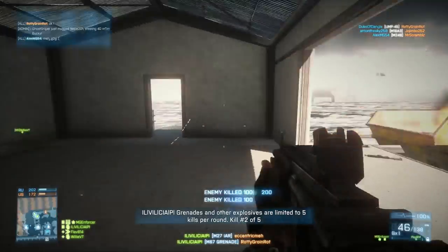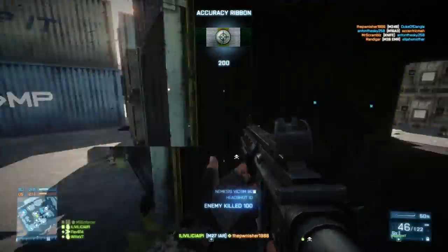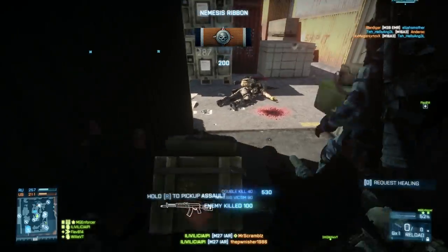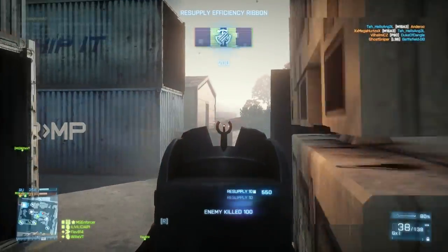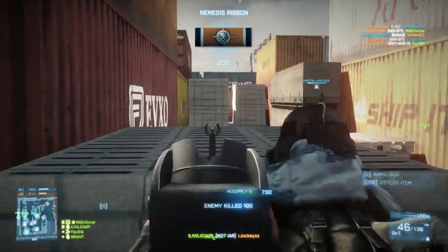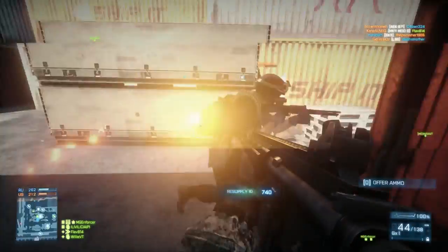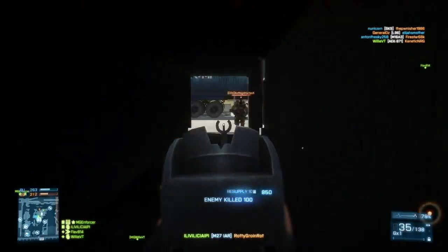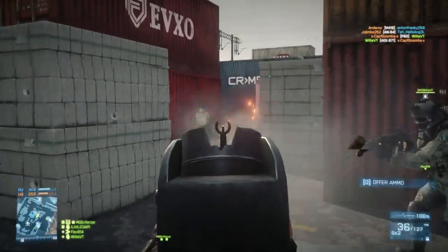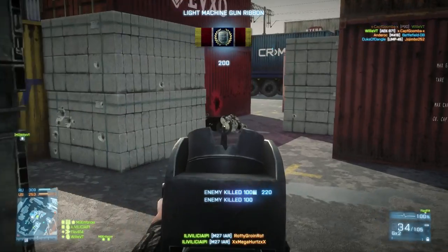I've heard people talk about the iron sights on this weapon like they're the best in the game, and frankly they are very good iron sights — if I had to go with any iron sights I'd probably pick these. However, saying the iron sights are better than a Cobra or red dot sight is completely out of line. The big problem I had was that smoke and debris flying around the target would cloud my view and make it very hard to see around the iron sight, so I'd start shooting and just have to hope the target was still there.